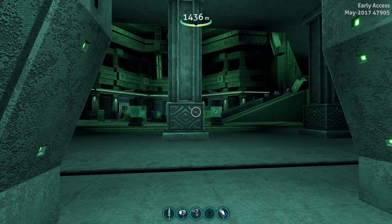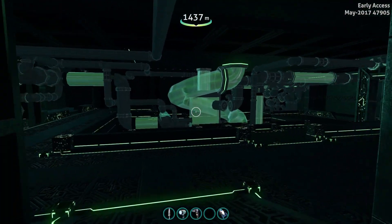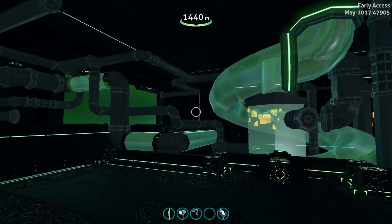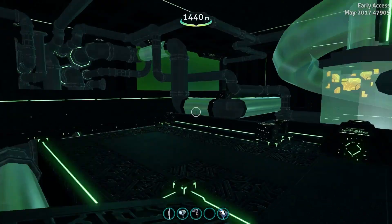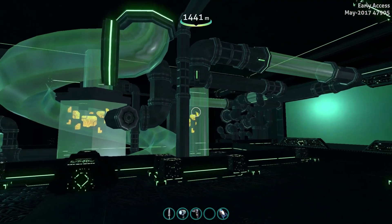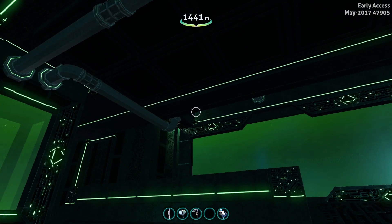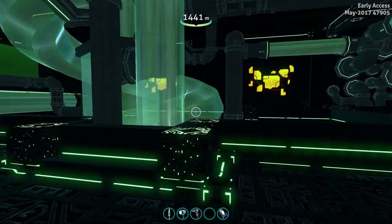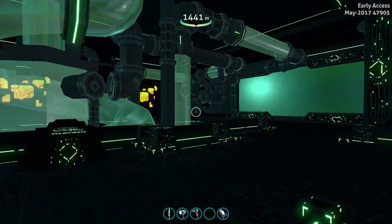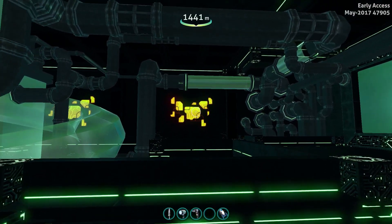Welcome back to another episode of Subnautica. The pipe room has been updated and it looks amazing — better than expected. When we first saw it, it was just four pipes going up and through the roof. Now there are certain parts that aren't connected, but they're still working on it, so don't expect this to be finalized anytime soon. It looks really cool.